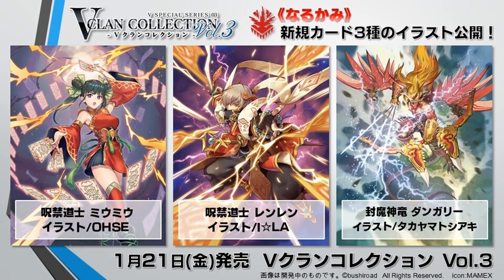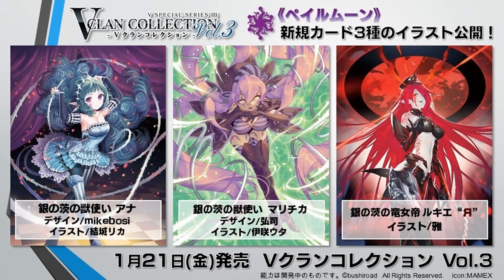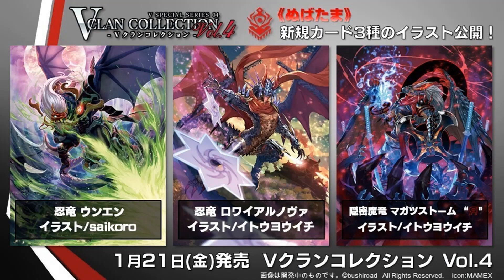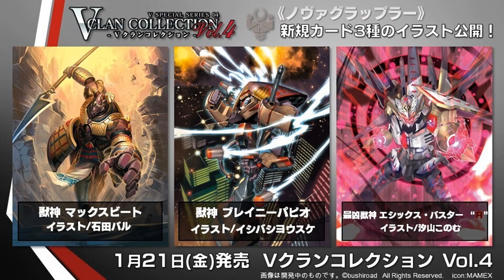Here are the remaining clan collection reveals — kinda what I expected. The only one I really didn't expect too much, even though I kinda predicted it, was Magatsu Storm Reverse. Mainly because Magatsu Storm was originally Murakumo but was remade as Nubutama for V, and we did have Kamijiki Kongo during the Link Joker era, though I'm a little surprised they didn't choose that one to be a reversed unit. But hey, we got more support for Magatsu.